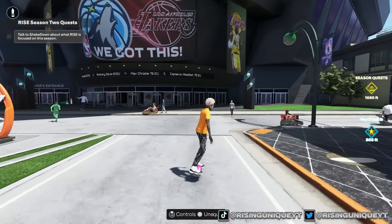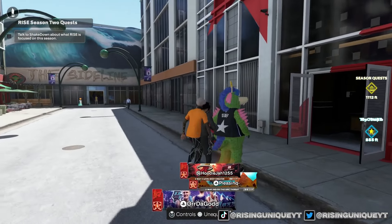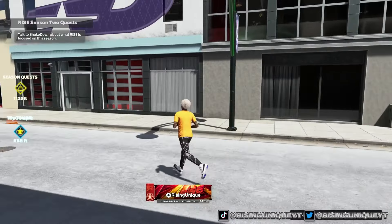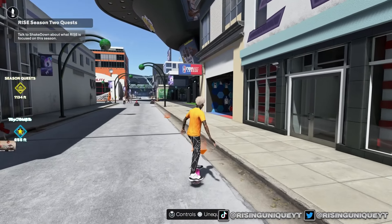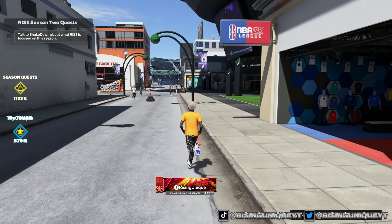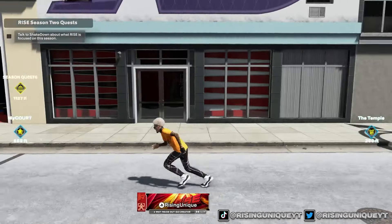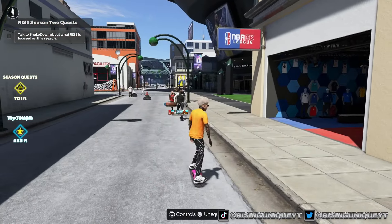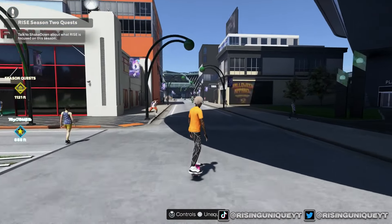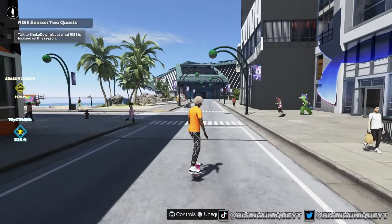There's another one over here by the sideline area — we get a spider mask. There's nothing inside the sideline itself. There are a couple right here by the NBA 2K League. We grab those and get skill boosts again. Another skill boost right there, so we'll have a decent amount of jump shot boosts and won't have to buy them for a while. We're at 10,500 VC so far.